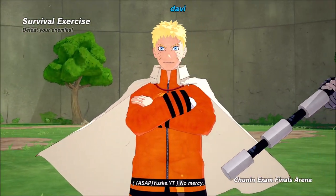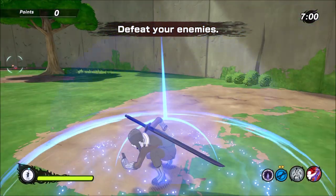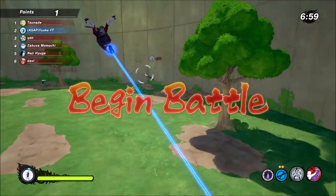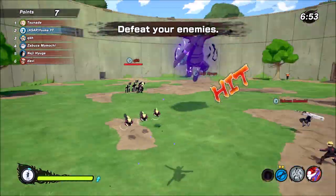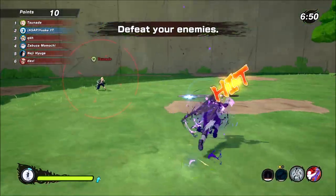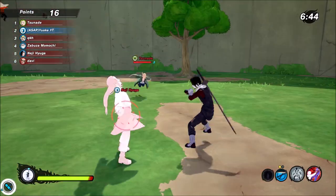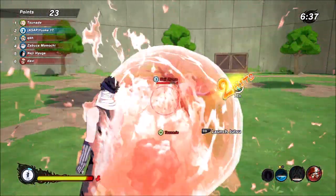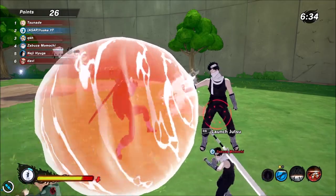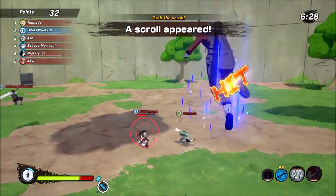No mercy. Got another blood misty man out here. Got my ball in that marathon. Golly — Tsunade, Neji. What did y'all want, bro? Zabuza, what did y'all want, bro? Oh my God, like them two over there get to fight each other and I got to fight all the NPCs in the lobby. What the hell is going on?